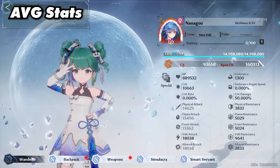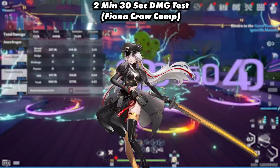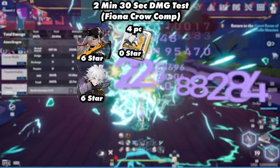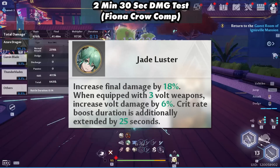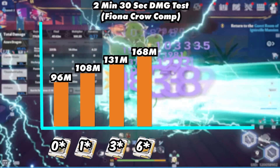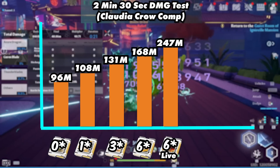Bringing us to our next free-to-play team. These are the average stats: almost 11k crit and over 18,000 volt attack. This team consisted of Claudia, Crow, and Mimi. With Claudia using a 0-star 4p Scylla, Crow using a 0-star 4p Scylla, and Mimi using a 0-star 2p Scylla, 0-star 2p Scylla. They used the Mimi trait. This is the weakest team due to the loss of Fiona.